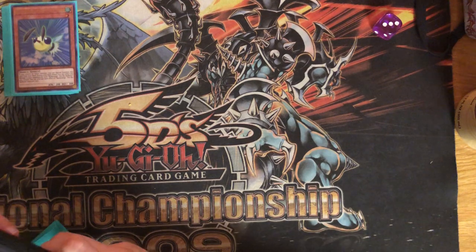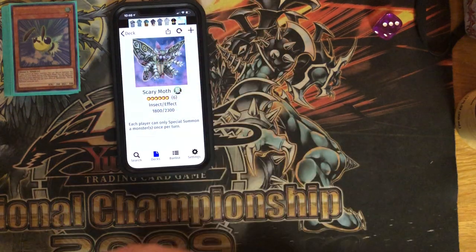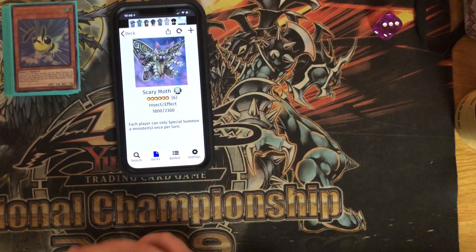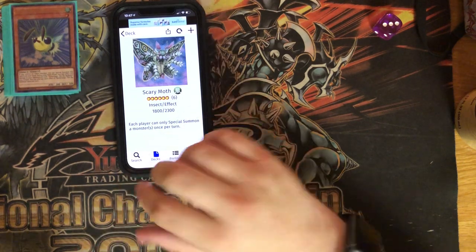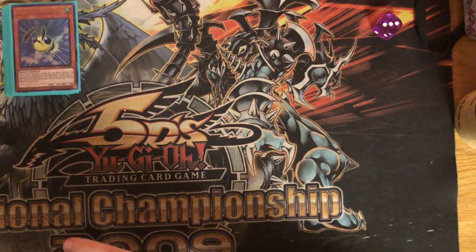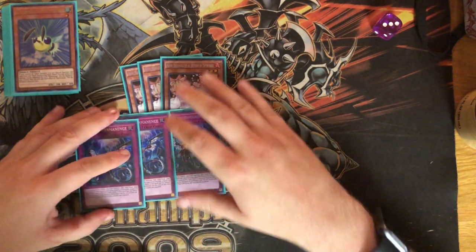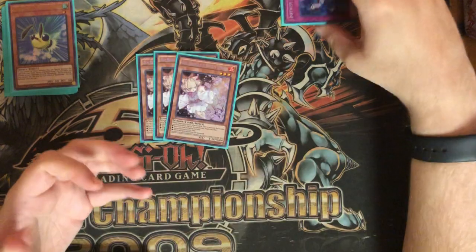Next is a card I ordered that I'll be showing off on my phone — Scary Moth. This is basically Winda but in insect form. There's a really fun way to summon this card from your deck. It's a brick to draw, so if you draw it, you're trying to get it to the graveyard and recycle it back to the deck as quickly as possible. We're trying to set up summoning this card on our opponent's turn, and I'll show you how we do that soon. Our only hand traps besides Impermanence are Ash Blossom — six hand traps total that cover a lot.